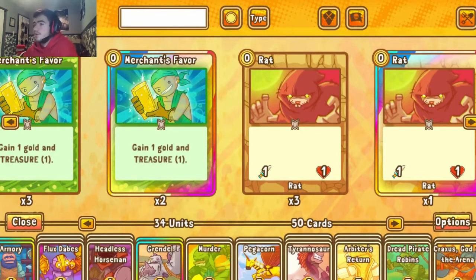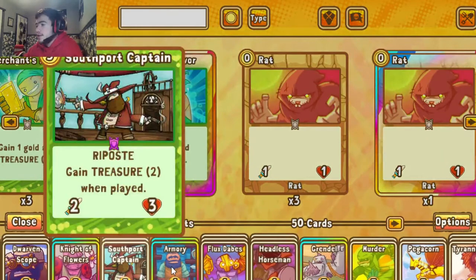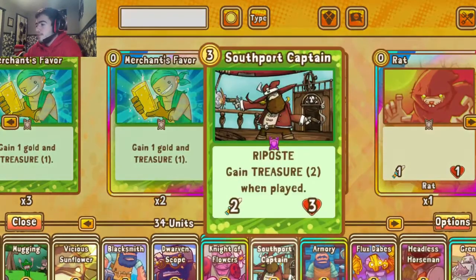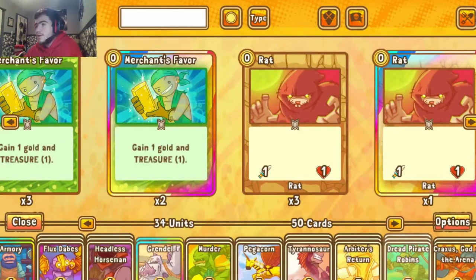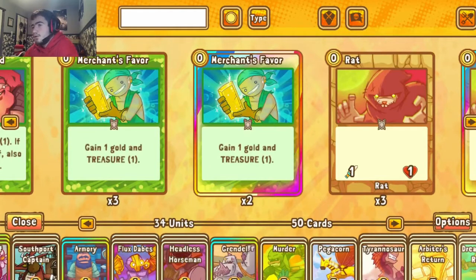The key aspect of this deck is the ramp. Pirates have been slightly overlooked — their ramp isn't being utilized to the extent that it should be. There's a lot more that could be done with ramp that people don't see coming. You have three copies of Dread Pirate Robin with Treasure Five on play, and the Southboard Captain with Treasure Two instantly. Those two are really the only ramp you need to make this deck work, as you'll just out-ramp your opponent instantly.